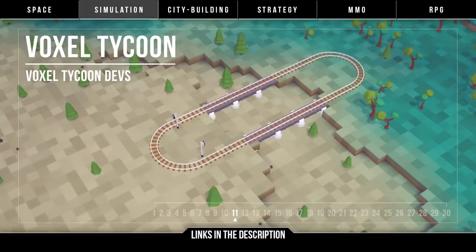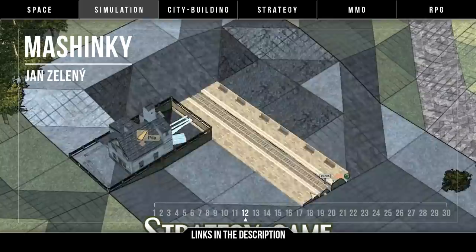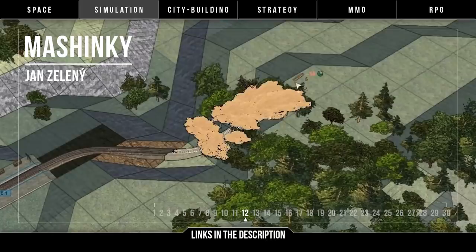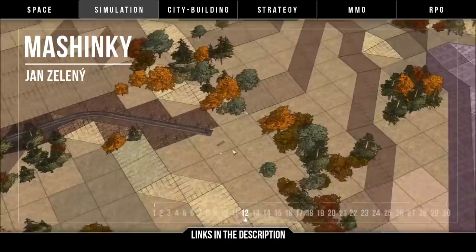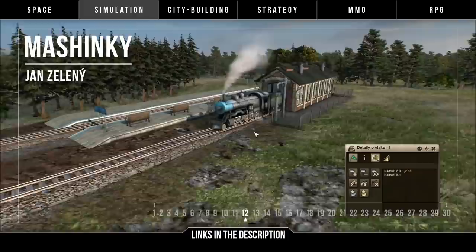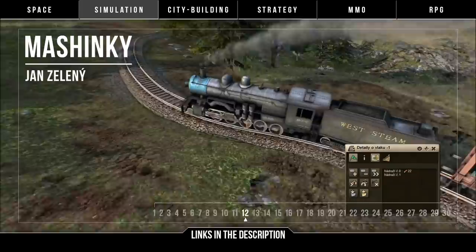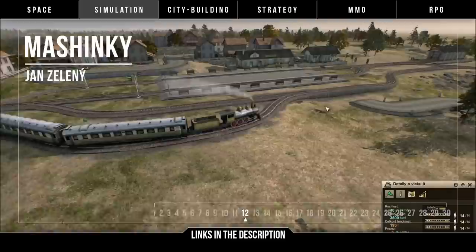Then we have Machine Key by Jan Zeleni. For one more transport simulation with a unique look, this solo dev game is about building your own transport imperium on a procedurally generated map. Both visual styles for different game modes look easy on the eyes. You grow your business through the ages, inventing new buildings and vehicles, while maximizing profits by transporting passengers and cargo. It's in early access on Steam right now with mostly positive reviews, development updates are frequent, and it recently added Steam Workshop support. Final release is planned for 2019 to 2020.